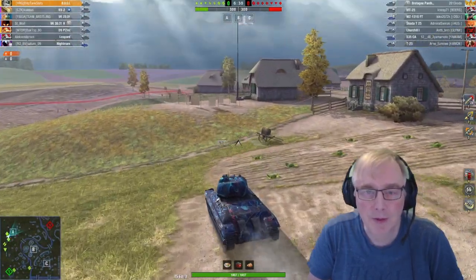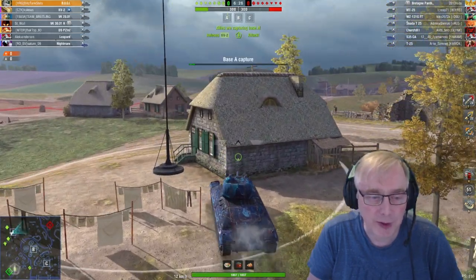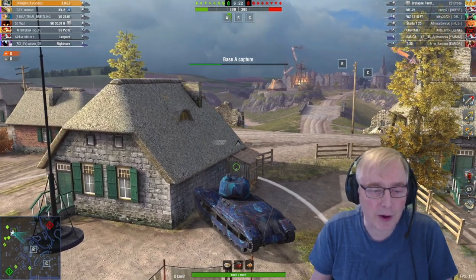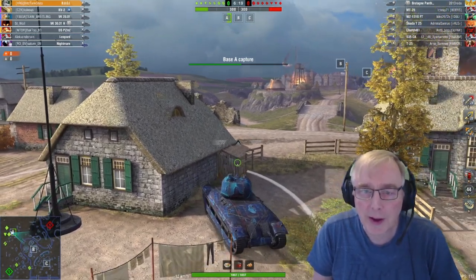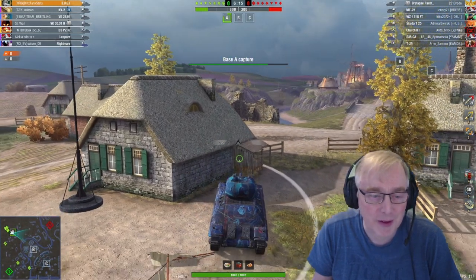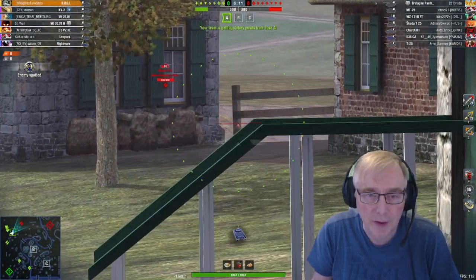Playing on Mollendick here, going over to cap the A cap. The whole team has come, so we've got 5 of us here. The heavies have gone - not sure where they're going, towards C by the looks of it. They've stopped doing their own thing, as heavies tend to do. We'll cap up the A - no sign of the reds as yet, which is unusual. You'd think they would at least be coming this way - it looks like they are.